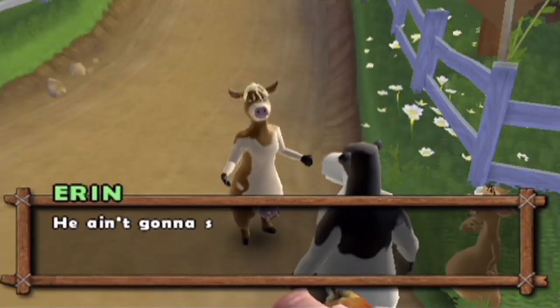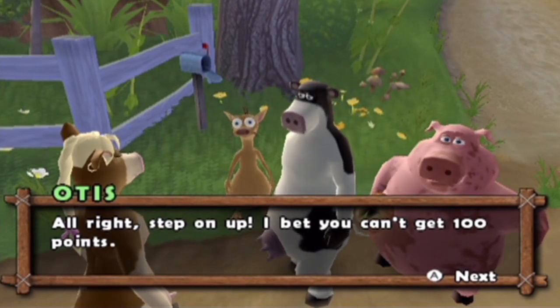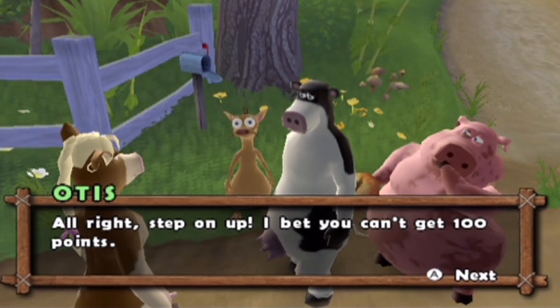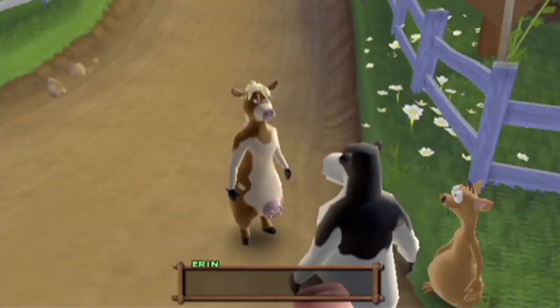If he sees you, you're out. He ain't going to see me. Well, he's going to see us, but on all fours. Alright, so step on up — I bet you can't get 100 points. Actually, it's drop down to all fours, not step on up, Otis.